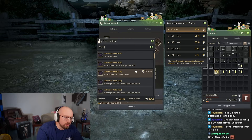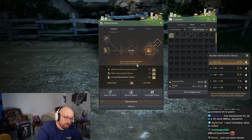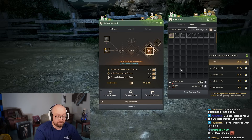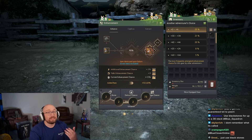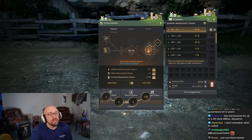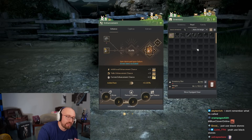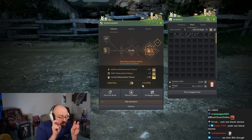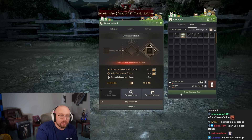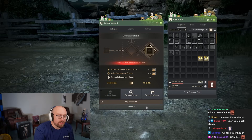I'll use an Advice of Valks fail stack here to demonstrate. Every time you fail, the number goes up and your enhancement chance increases. I'm using a 20 stack here — you can see the enhancement chance goes up significantly. It's about knowing which fail stack to use on which enhancement. I'll put a 20 stack in and click.